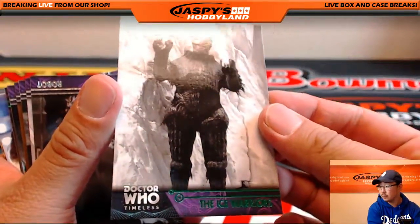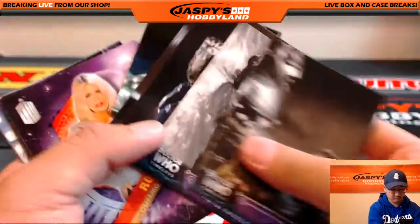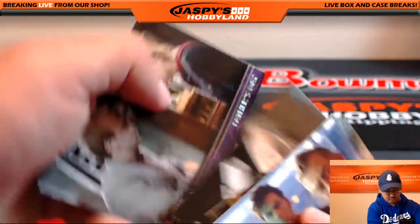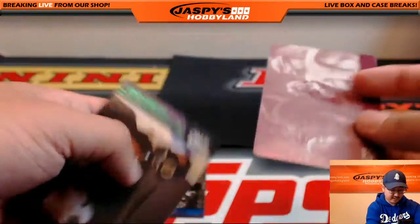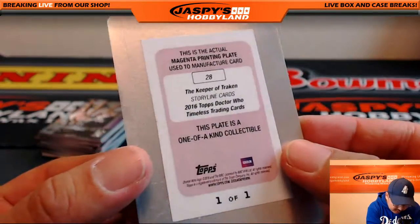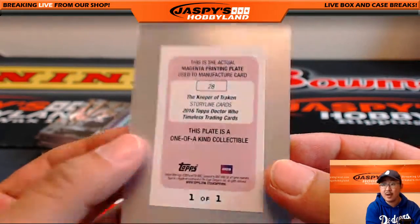And there's the plate — nice. Another green parallel right here. Plate. Let's see, this is the Keeper of Trakin. Storyline cards.